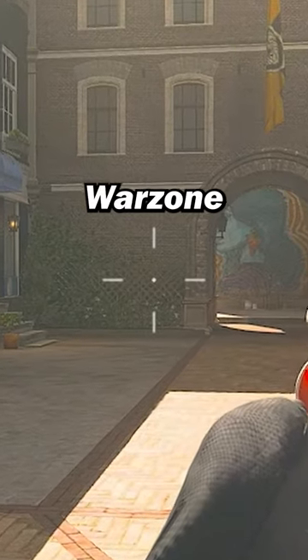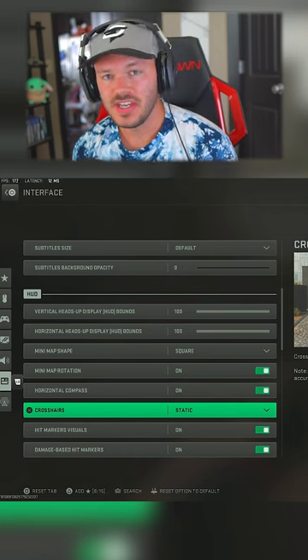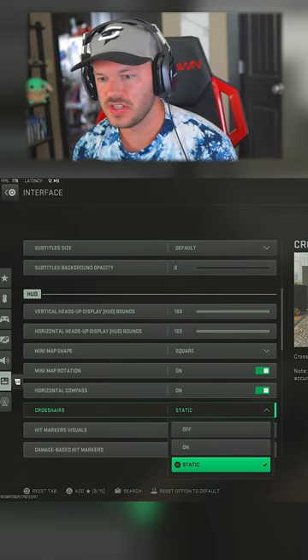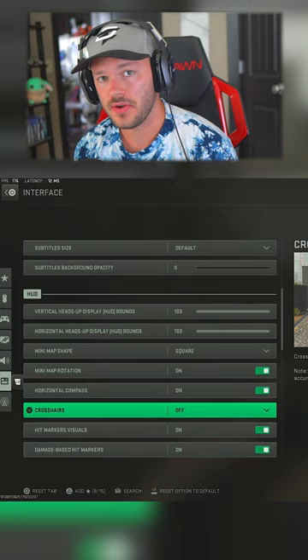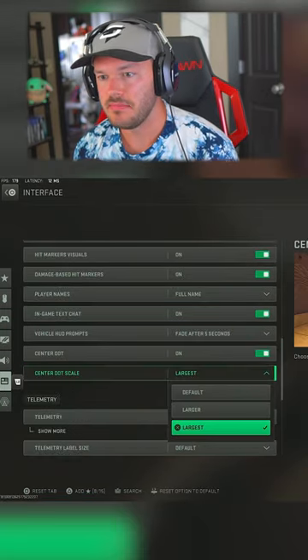If your crosshairs look like this on Warzone, you're doing it wrong. To change this, go into Settings and Interface. You'll see the crosshair tab — change that from static or on to off. Then a little bit farther down, you have the center dot; you want to check that to on.